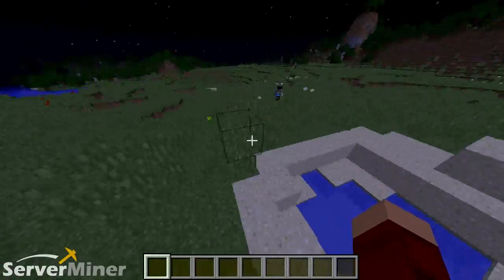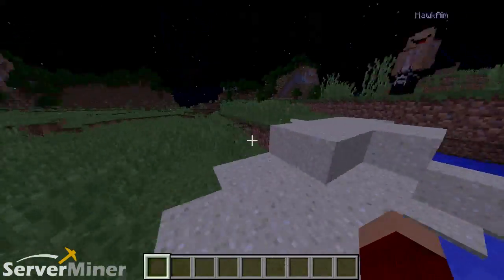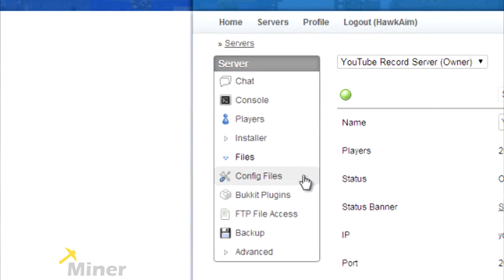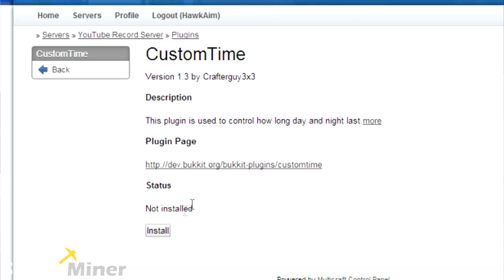If you guys enjoyed, please be sure to leave a like, comment, and subscribe. And to install this plugin on your server, all you have to do is go to the ServerMinder control panel, look for the files tab on the left, then look for Bukkit plugins, find the text field where you type in 'Custom Time', and it'll pop up in the list. Hit install, restart your server, and you're good to go.